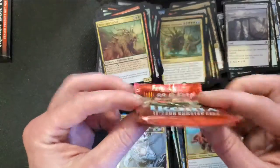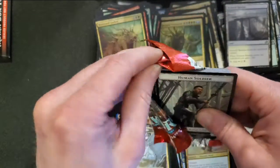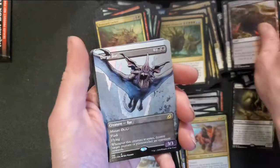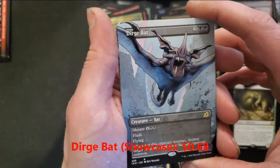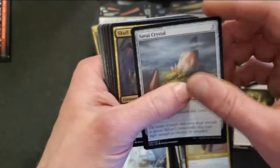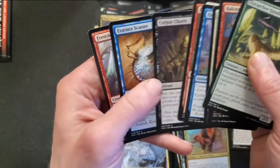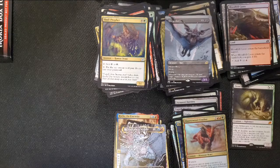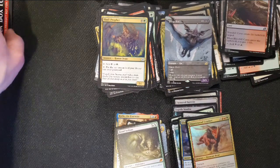Alright guys, this is the last pack. Hope for another mythic, another foil, another full art or showcase — let's do this one and go out with a bang. Human Soldier token, dual lands. I can live with that — a showcase card, the Dirge Bat, as our rare in this pack. Will of the All-Hunter, seen that one before. Savai Crystal and a Skull Prophet for our uncommons. Let's go through this one real quick — there's a few I haven't seen in there yet. There's some interesting ones here.